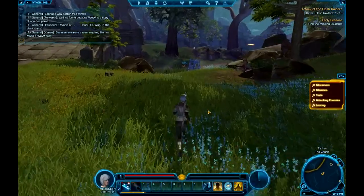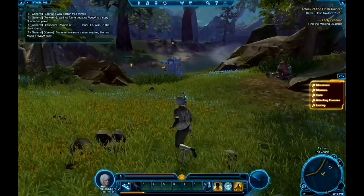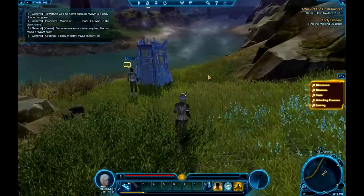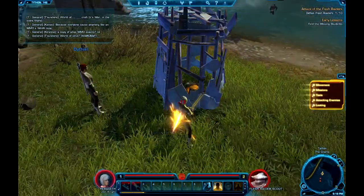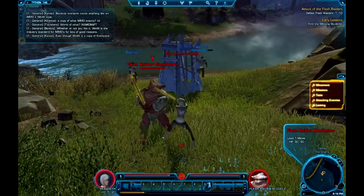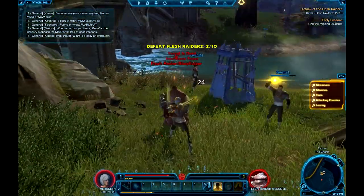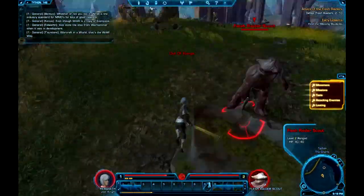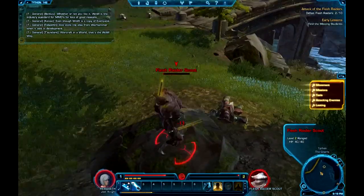This is probably the first gripe I have with the game. This particular quest is just — I have to go around and save Padawans or something. The animation is quite smooth, I can run up. The auto-attack doesn't quite work.